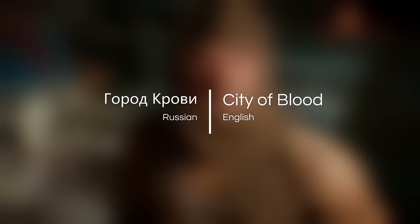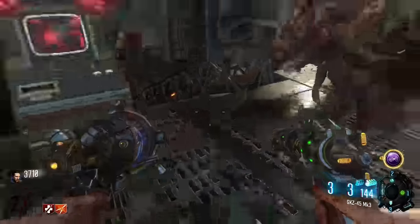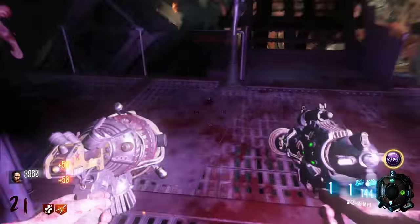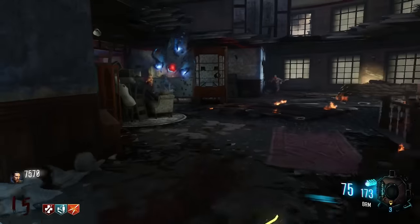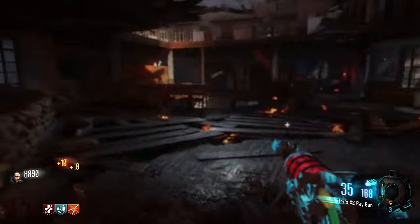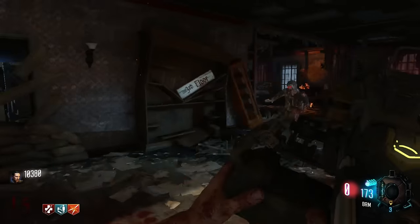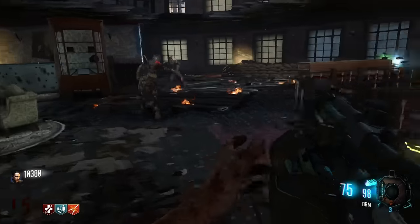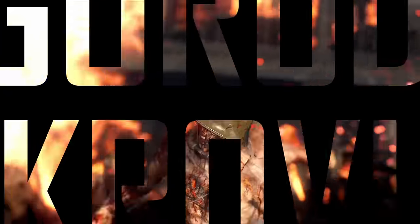Gorod Krovi was the first one to break them out of that rut. It did still have that same sense of familiarity, but it didn't get it from explicit callbacks to singular points of reference. Instead, it conveyed the feeling of playing a classic map through more general design elements while still standing on its own. If you're trying to pick an entry point for a classic player into the Black Ops 3 ecosystem, the Reisendrache is the obvious choice for raw nostalgia. But Gorod Krovi works on a different level. It's the map that actually feels most like a Black Ops 1 map ported into the modern era. It has been known by many names, but I know it as Stalingrad — City of Blood.